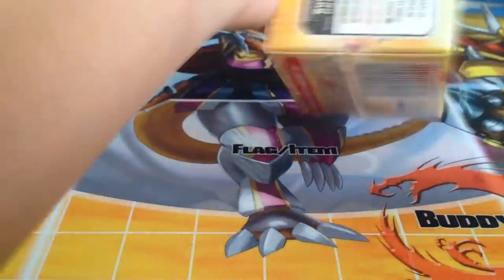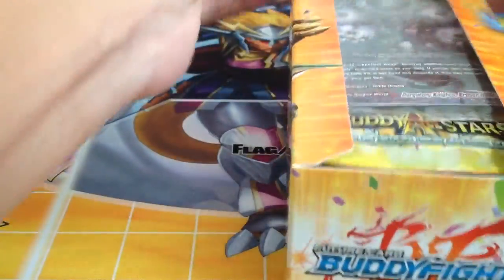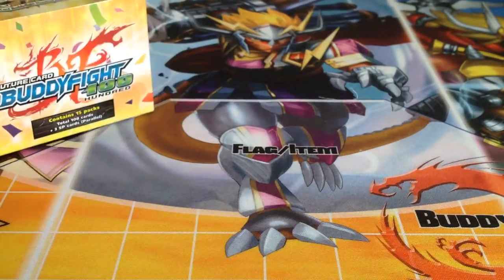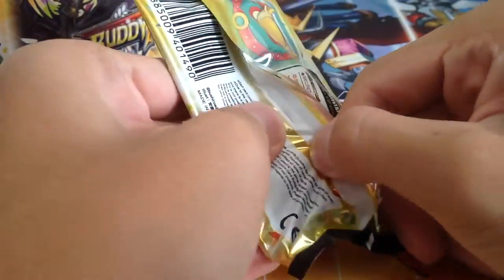I know this is pretty late — it's a few days since the release but I have been overseas, so I got it immediately when I came back. The promo card we got is Purgatory Knight Eraser Hand Dragon — basically some Purgatory Knight promo card. Okay, 15 packs. Let's get on with it. First pack.